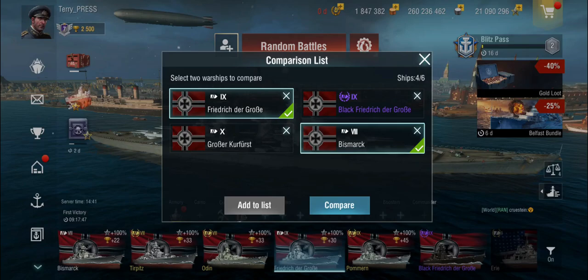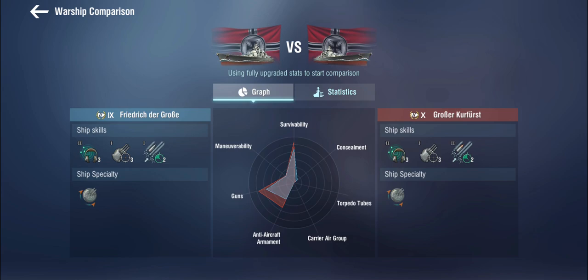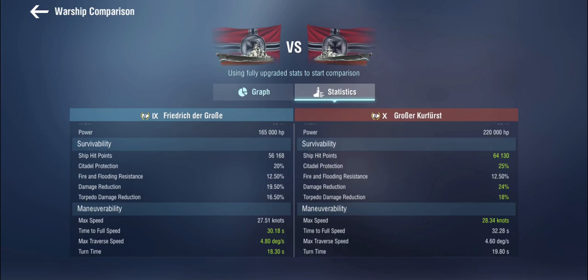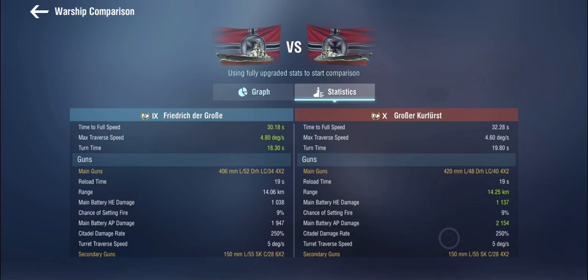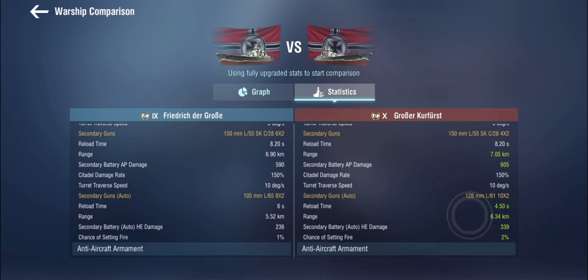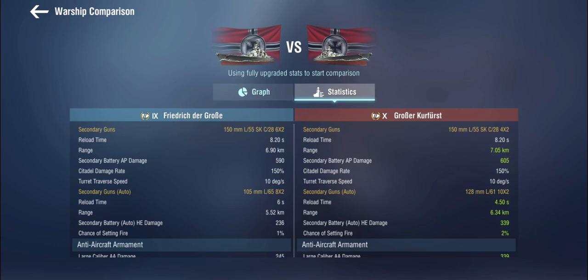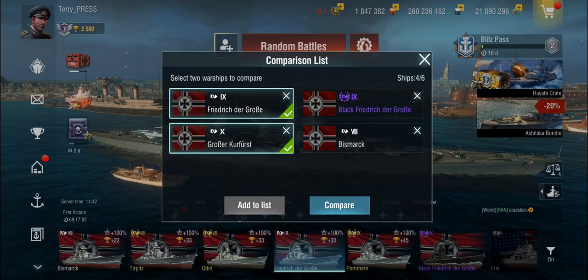The jump between the Friedrich der Große and the Große Kurfürst from Tier IX to Tier X is very significant. The Kurfürst has a massive spike in armor and hit points. And while she is obviously even worse in maneuverability, she also gets 420mm main guns — a noticeable jump in damage. The Große Kurfürst also gets the 128mm auto-secondaries and more of them. There's quite a big jump especially in armor, which is the primary stat for German battleships, between Tier IX and X.